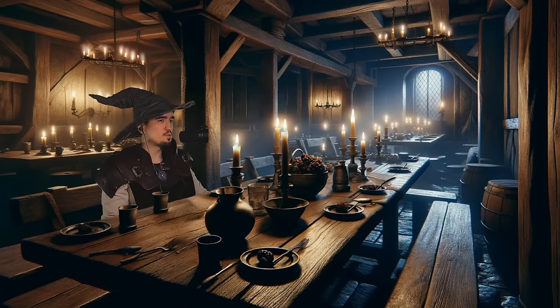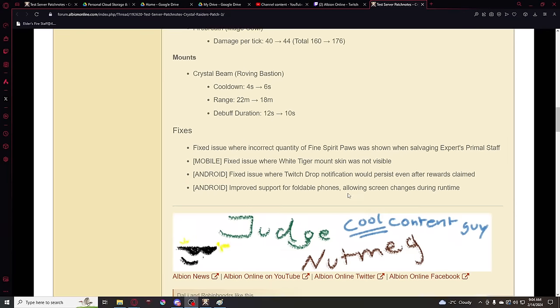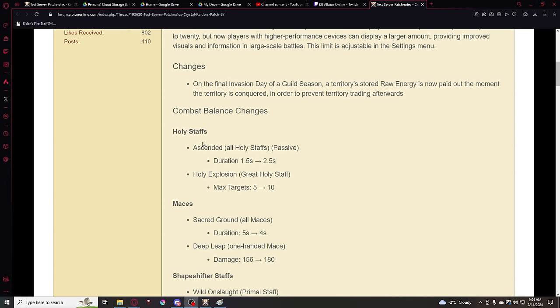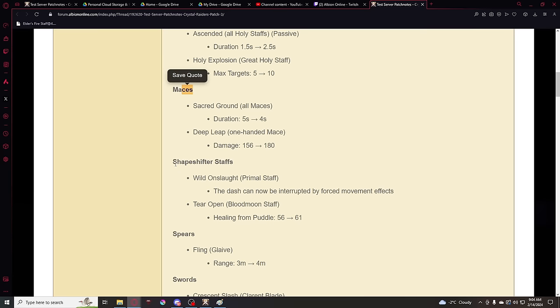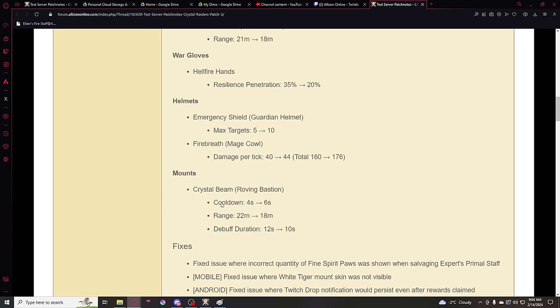Adventurers, just when I thought that we couldn't get any more news for Albion Online, patch number 3 has just been officially announced on the test server, and not just announced but also launched over there. It's a pretty lengthy patch, at least much lengthier than I expected, that has some very interesting changes coming to holy staff, maces, shapeshifter staffs once more, spears, swords and a lot of other cool stuff.